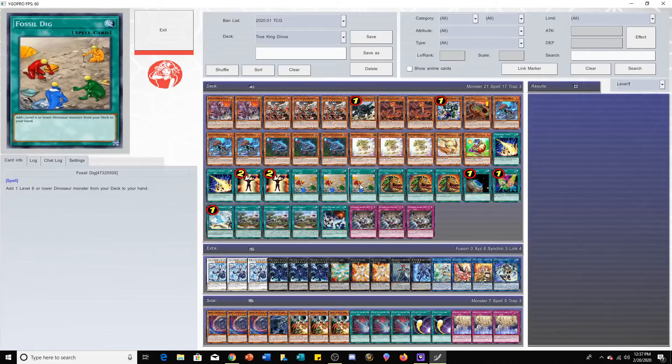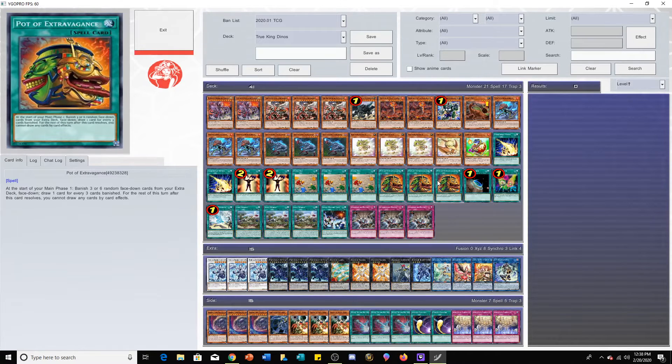Fossil Dig is just your generally good ROTA card. I kind of expect this card could very well just be limited at some point — ROTA-like effects generally aren't that healthy for the game long term. We see stuff like Terraforming and Reinforcement of the Army at one, so Fossil Dig is definitely a key contender for the ban list. Pot of Extravagance is the best draw card in the game right now — basically playing Pot of Greed for free. You don't want to play Pot of Desires in this deck because you have a lot of one-ofs and cards you'd rather draw or search later.